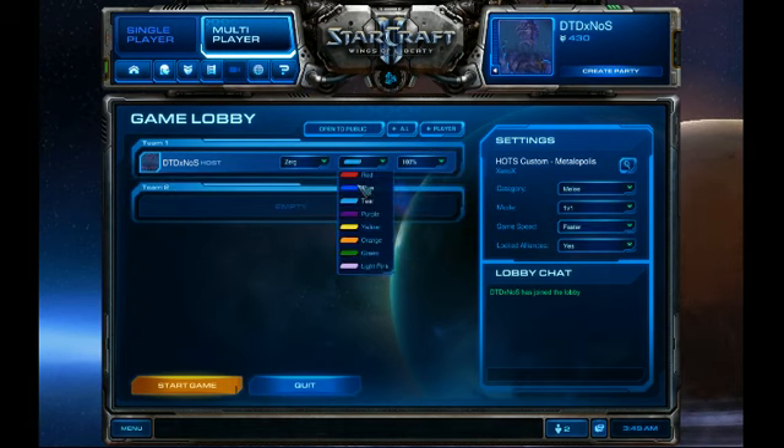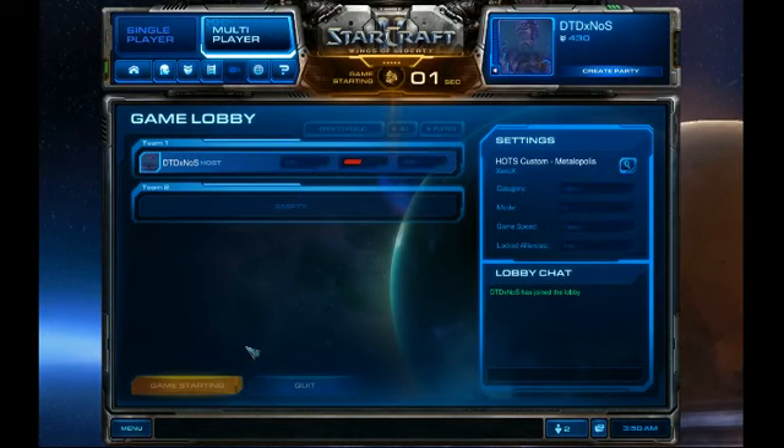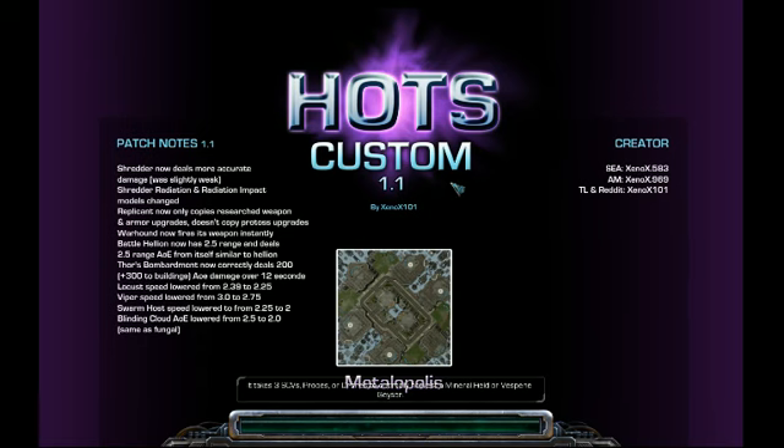Going to go to Zerg, change to red for fun. So we'll take a look at what's going down here. And here we go, the game is loading up. We see the different changes — they're on version 1.1. They're constantly updating this thing when they get more info about how the game is supposed to run.